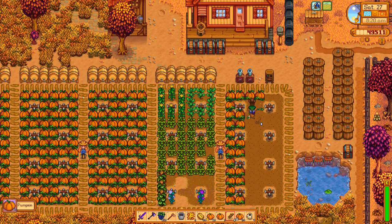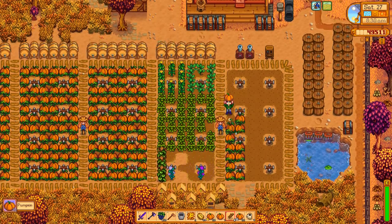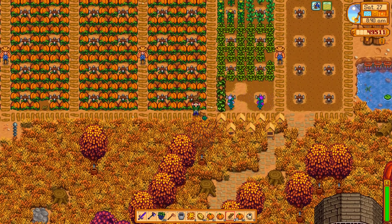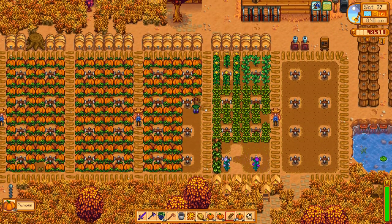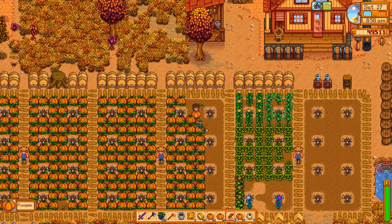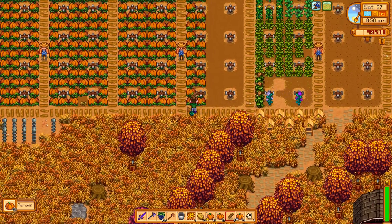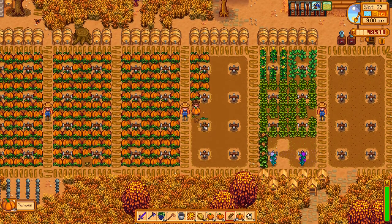The way I calculated it: we'll probably have about 20 iridium sprinklers worth of crops, and each sprinkler waters 24 spots, so that's about 480 crops. If you use deluxe speed-gro you can usually fit in three harvests, so 480 crops times three is 1,440 crops. I took that 1,440 and divided by 16, which was 90 — so I want about another hundred kegs.